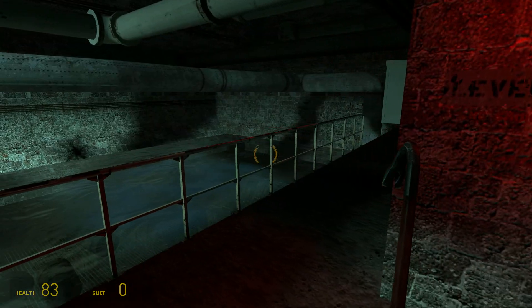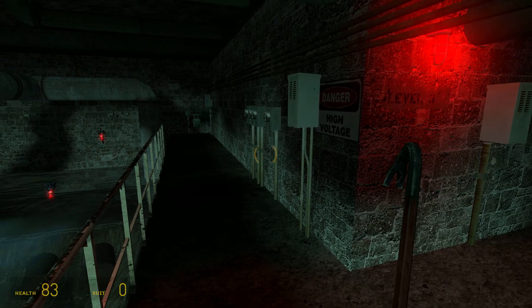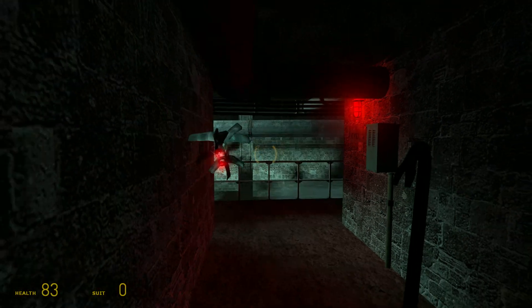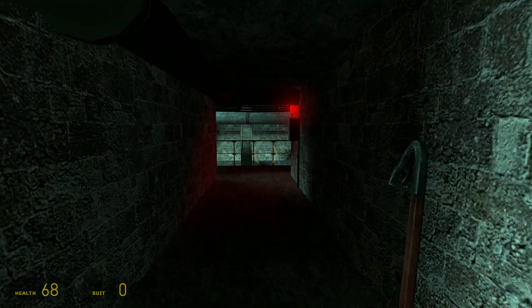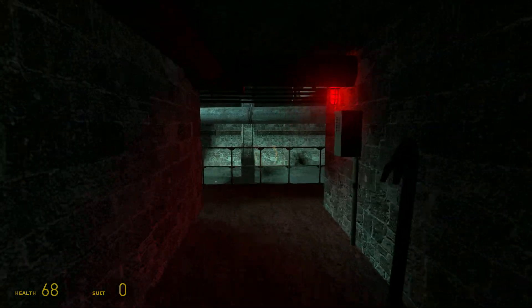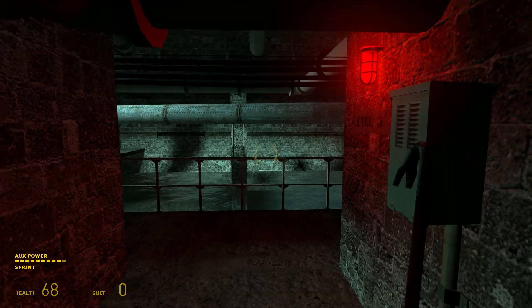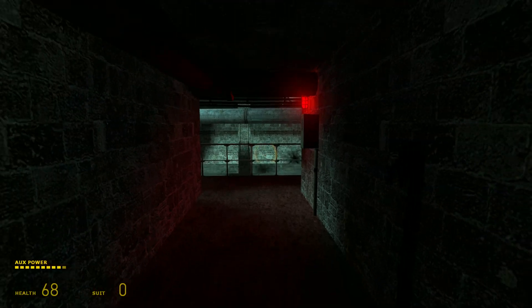Hi everyone, this is David here. I'm going to show you how to fix Gordon Freeman's slow motion issue. With one of the recent updates on this game running on Linux, you'll notice that I'm moving in really ultra slow motion. Even sprint is slightly faster. It kind of feels like I'm walking on ice and I'm sliding around.